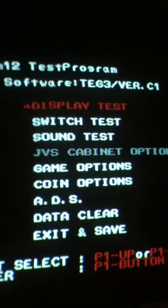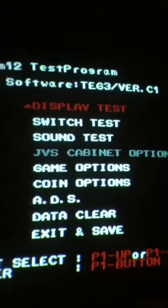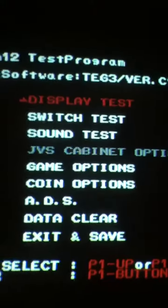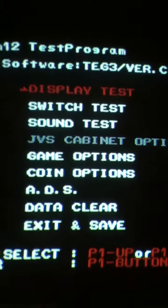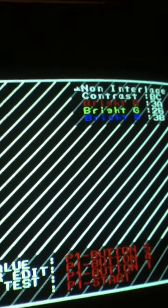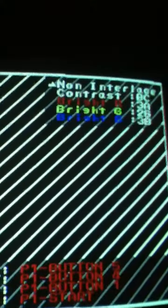It could be red, blue, or whatnot — but you can actually adjust it in the game. You don't need to do anything with your monitor. Just go into the test menu, and the first option is the Display Test. Go into that and it brings up a diagonal screen.